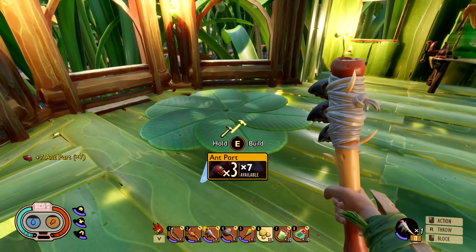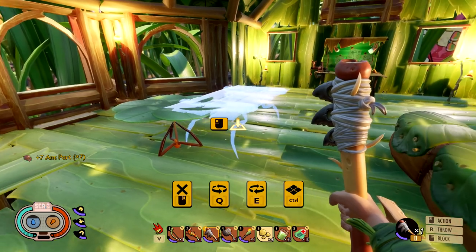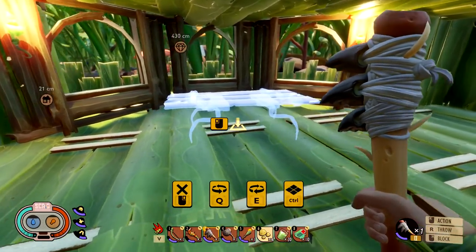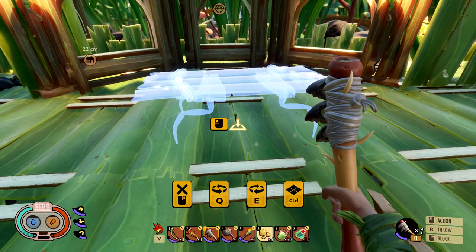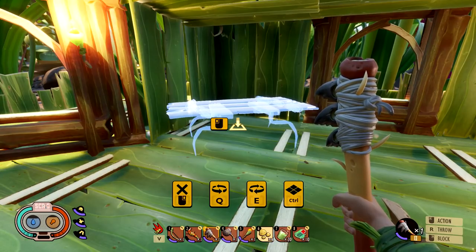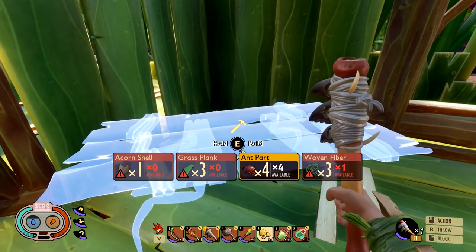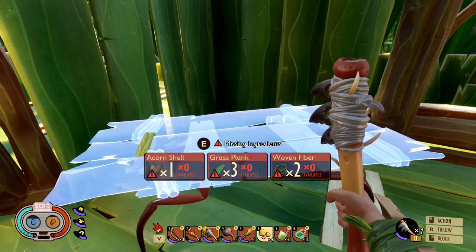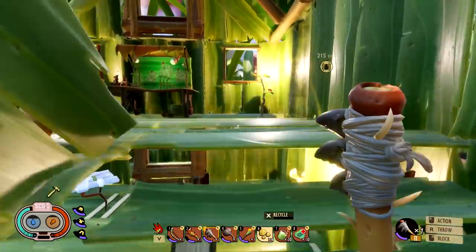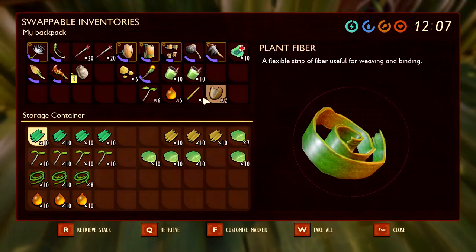All I'm missing is parts - oh my god, I got some. They changed up the graphics too, do you guys realize that? Looks pretty good. That looks freaking awesome - so that's table number one. We're gonna put table number two down below. I need some woven fiber, grass planks, and one acorn shell - which I put away of course.